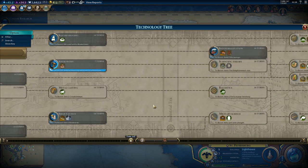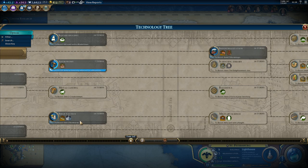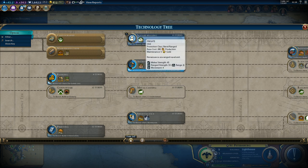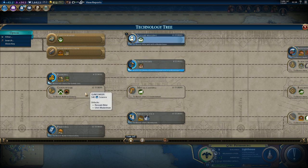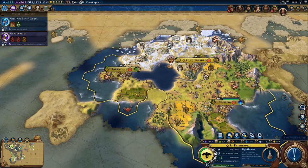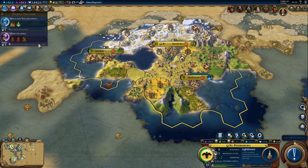Back to research — what should we go for right now? I do want industrialization ASAP but I also want to declare war before the industrial era because of the warmonger penalty. Actually let's get gunpowder, because I really need to know if we have nitre or not. We already got 50% progress towards military engineering, so let's do two turns of banking and then switch to gunpowder.